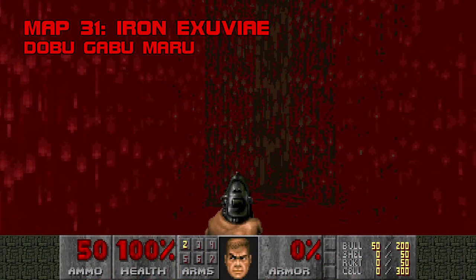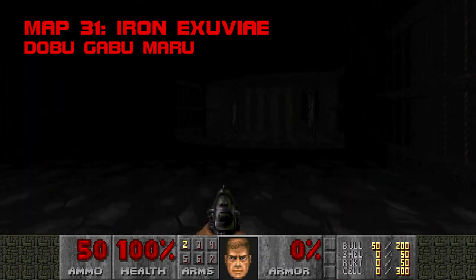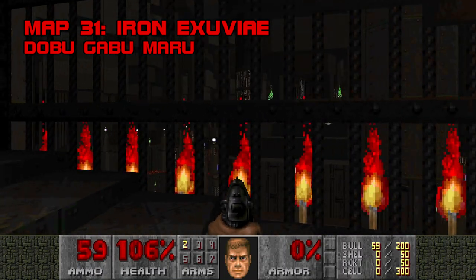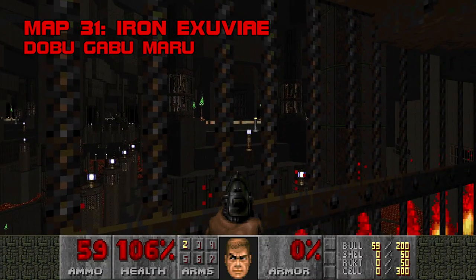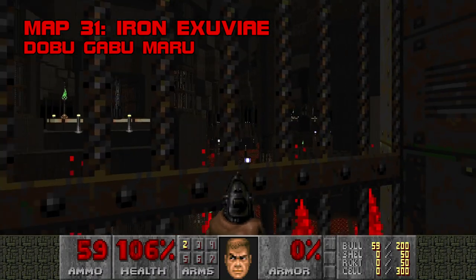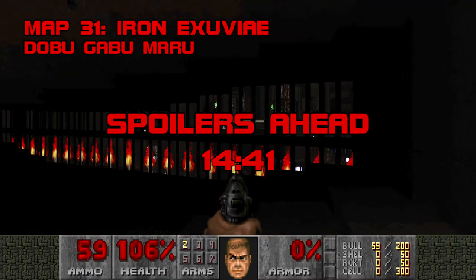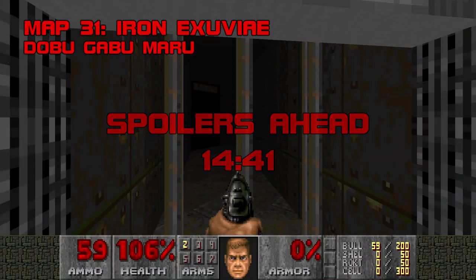Map 31, Iron Exuvier. Yet another one to file under Dobugabumaru Maps I hated at first but now consider works of genius. Iron Exuvier is a marvel. Working without any custom textures or boom features, DGM creates a beautiful and totally unique experience that's also goddamn inscrutable and pants-wettingly difficult if you do manage to figure it out. I'm gonna slap a spoiler warning on the screen, because Iron Exuvier does lose something essential if you go into it knowing what to do. Jump to the timestamp now if you want to preserve the experience for yourself — I promise, it's worth it.